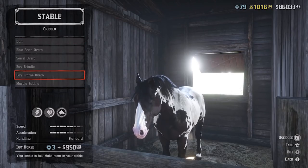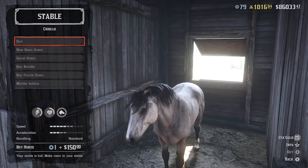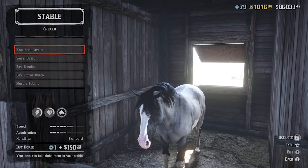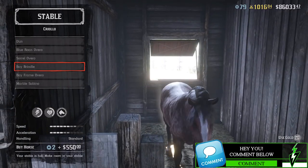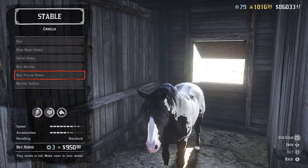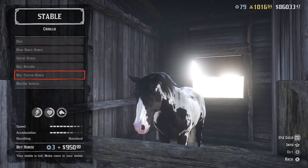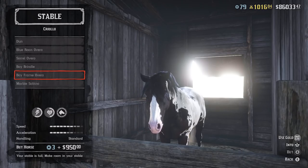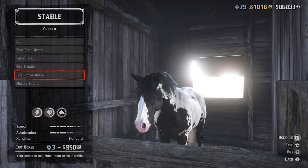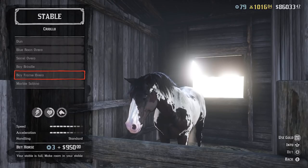I'm trying to decide if I should go with the Bay Frame or the Marble. I kind of like the Marble a little bit better, but it closely resembles the Foxtrotter. I really dig this gray/blue one but I'm not sure about the Marble. Since the Marble really resembles the Missouri Foxtrotter, I kind of want to give a distinct look of something a little different, so I think I'm actually going to go with the Bay Frame — just to give that variety so I can easily tell which horse I'm actually looking at. I did come up with an interesting name for this that you guys are going to laugh at.